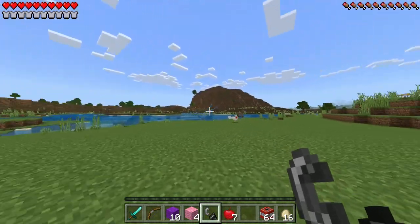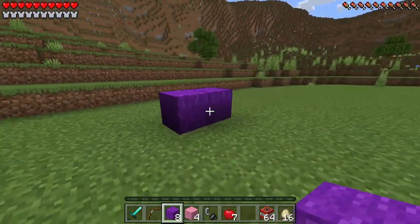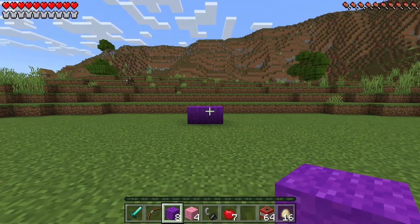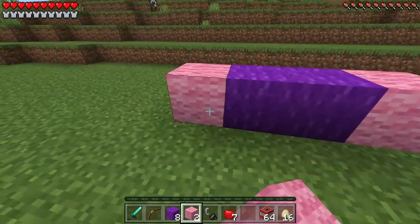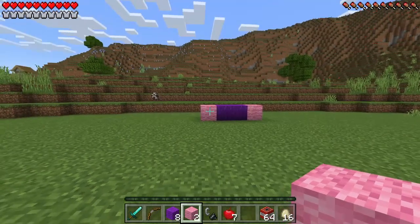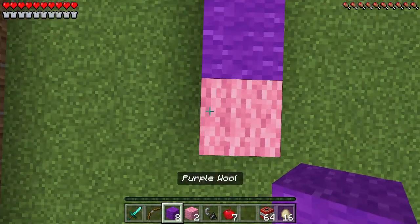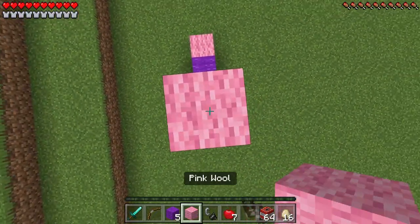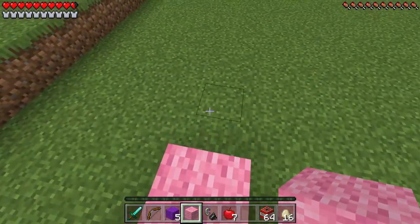So the first thing we're going to do is grab our purple wool and place two of these on the ground, just like that. Now we're just going to grab our pink wool and place one of these on each side of our purple wool, just like that. Now we're going to run and jump on up, grab our purple wool, and place three of these on the side with one pink wool right on top. Now we're just going to go ahead and jump on down.